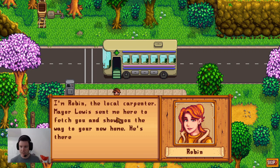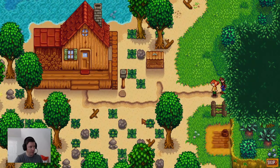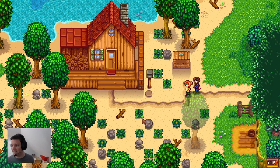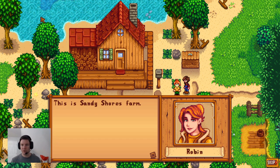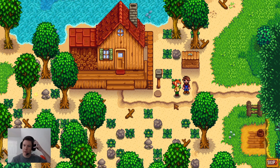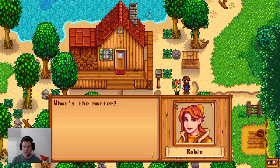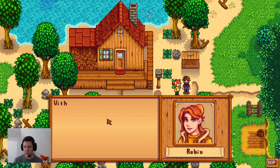Robin shows up: 'Hello, you must be Evan. I'm Robin, the local carpenter. Mayor Lewis sent me here to fetch you and show you your way to your new home.' I could have picked up that daffodil while we were standing there. The dog bowl is over there — that's different. And look, there's shore up there. This is Sandy Shores Farm. It's pretty overwhelming because there's weeds and rocks and trees.